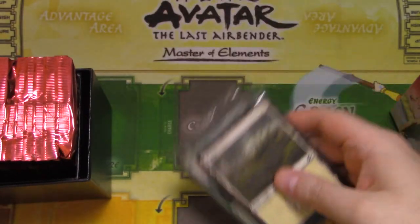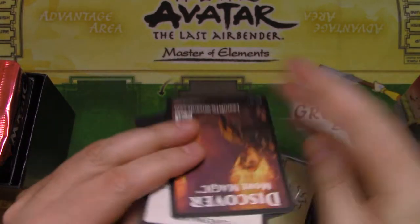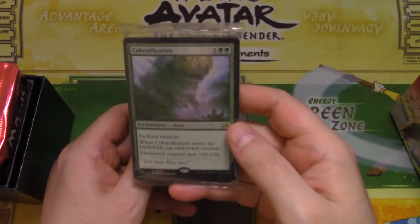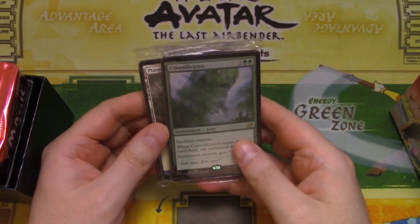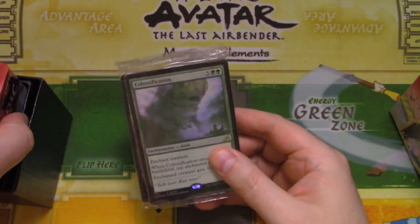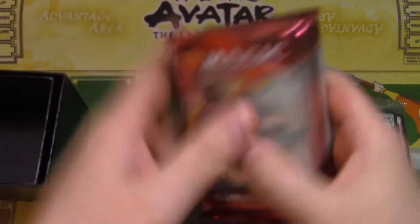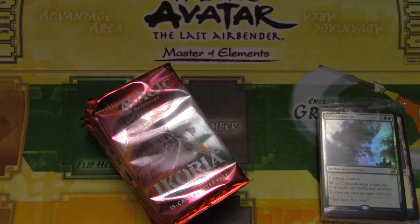What do we got here? Looks like we've got Menace, First Strike, all kinds of interesting rule things. Got a pack of lands and a pack of tokens. I'm not familiar with this product at all, so I guess that's kind of neat. We'll open this up here in a minute. And of course, we've got our 10 Ikoria booster packs. Let's start cracking these open.